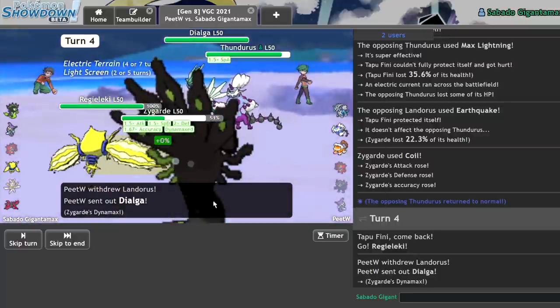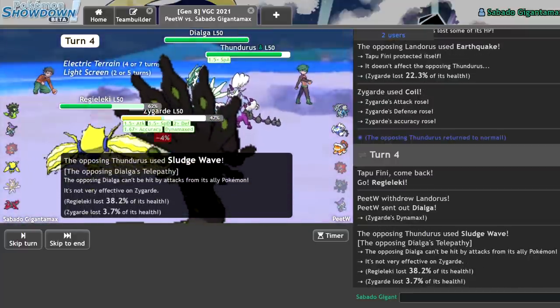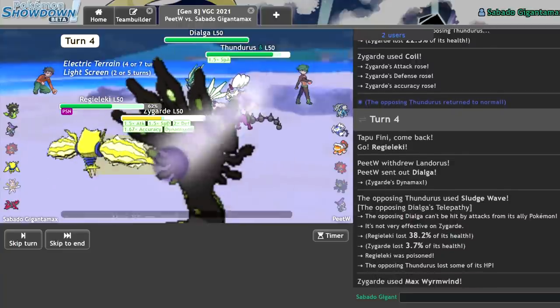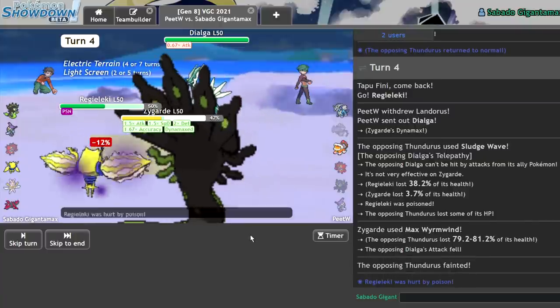Dialga comes in. Phenomenal. They go for the Sludge Wave — it shouldn't do too much. And they are Telepathy, so they're not Weakness Policy, but I don't get poisoned, which is great. I knock it out, and check this out: plus one, plus one, plus two. Double the HP!